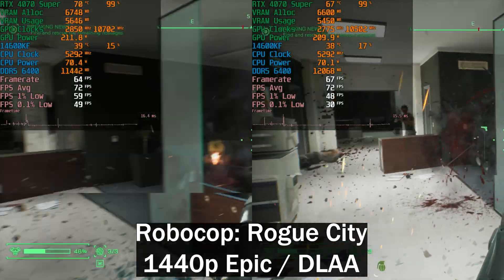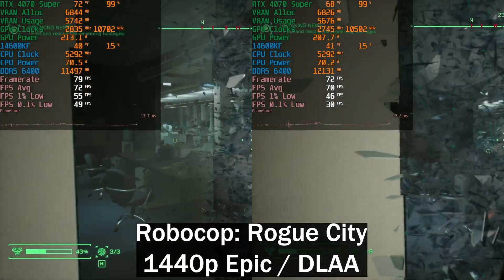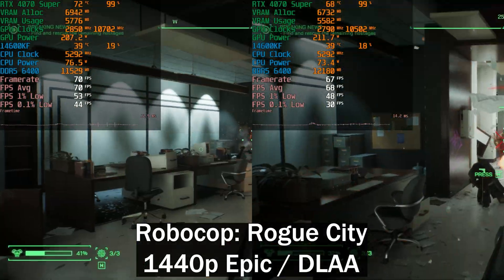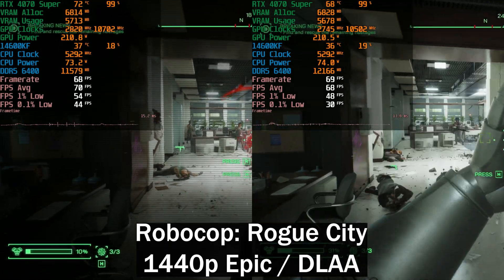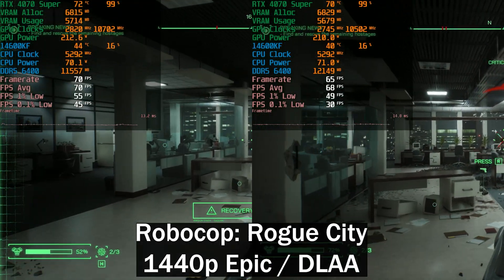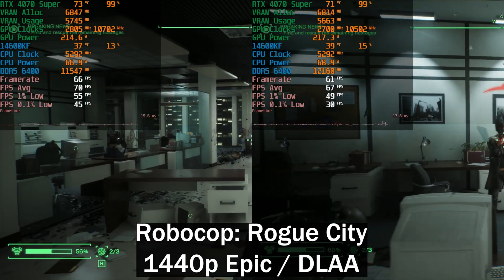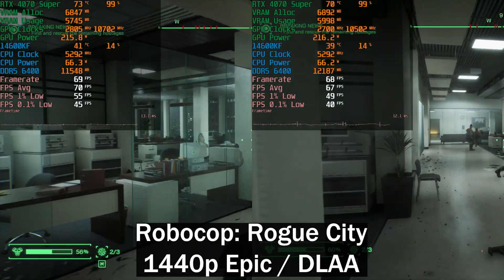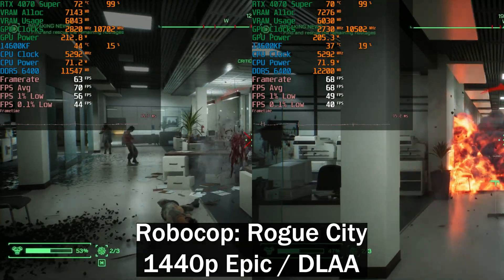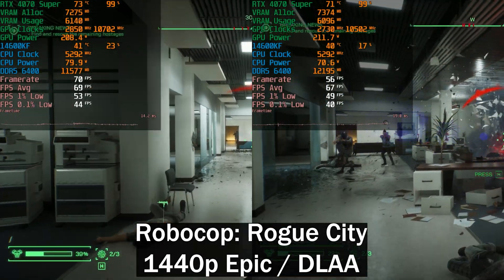Next up we've got Robocop: Rogue City, once again at 1440p on the Epic preset using DX12, no upscaling or frame generation. This one synced up pretty well. Obviously the enemies are dynamic so they're not always in the same place, but we do have a 200 megahertz overclock on the memory and a slight GPU overclock on the core clocks. There's really not that big a difference — around two to three frames per second in the average. The lows are slightly better overclocked but it's just run-to-run variance, nothing to write home about.